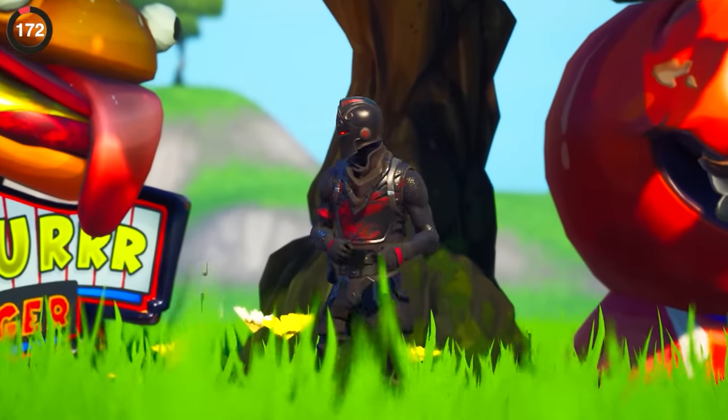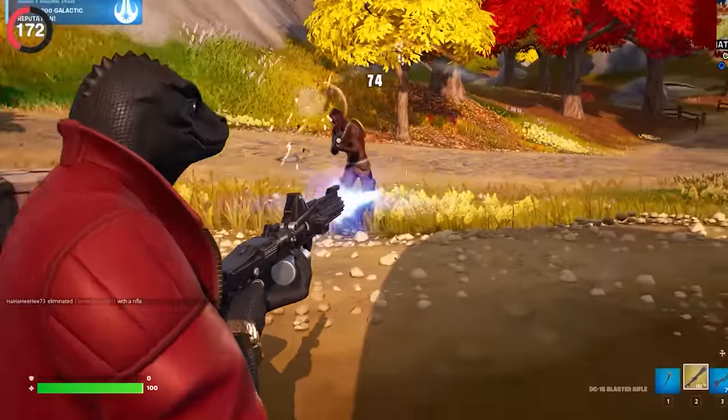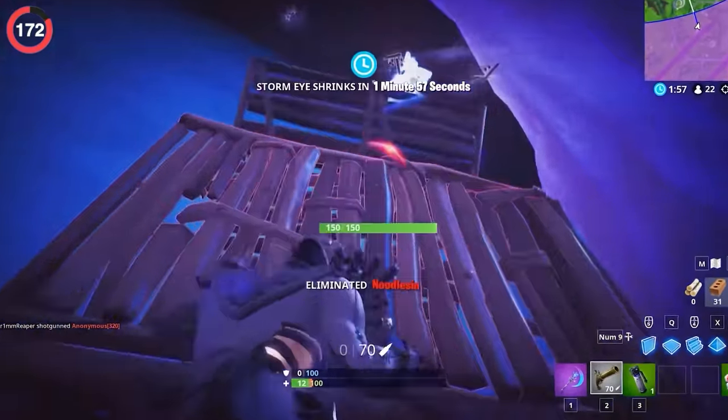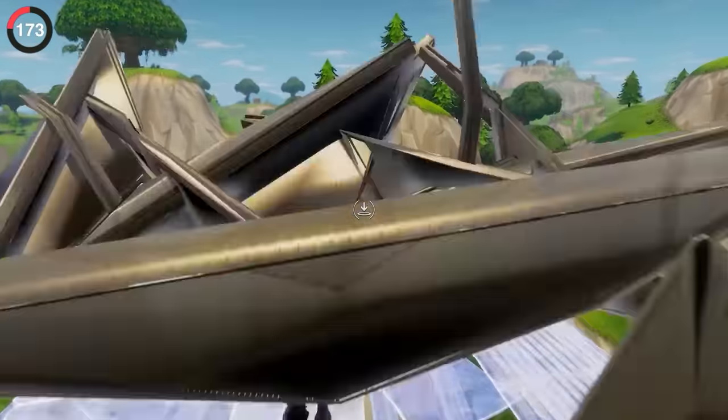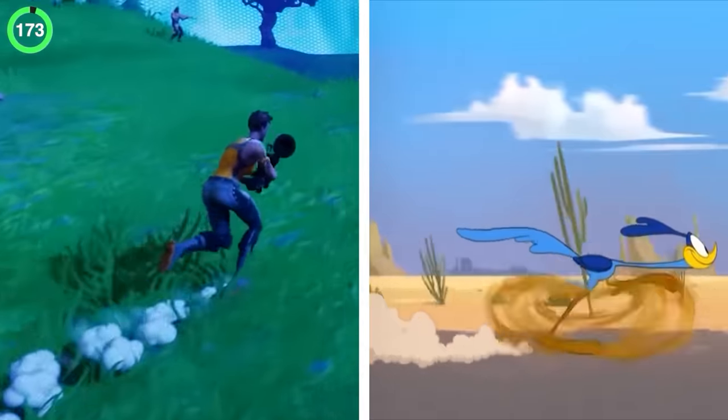Speaking of old details, there's a classic part of Fortnite that even OGs have forgotten. Before Chapter 2, the health bar was actually in the middle of the screen and looked completely different. And with the upgrades to graphics, we lost a detail that was small but pretty iconic — whenever you ran, you used to kick up clouds of dust behind you that looked like something straight out of a cartoon.